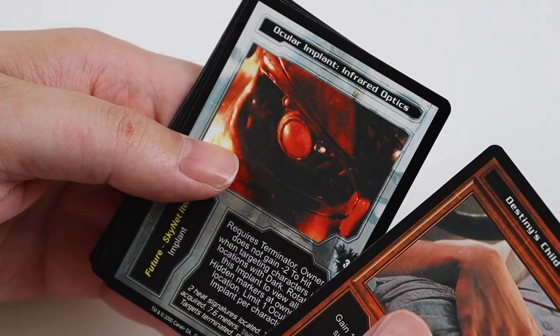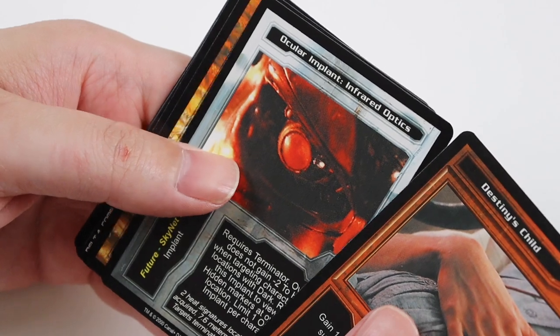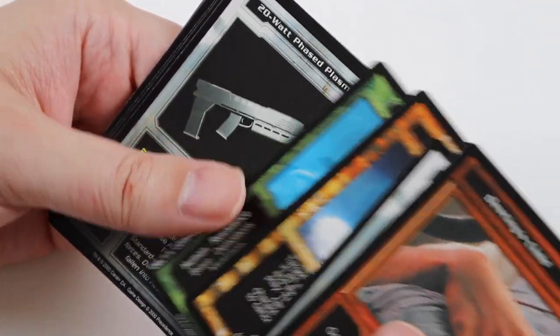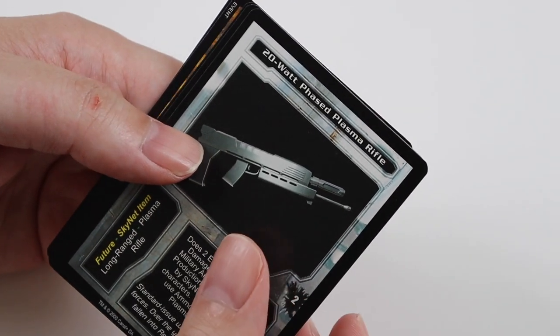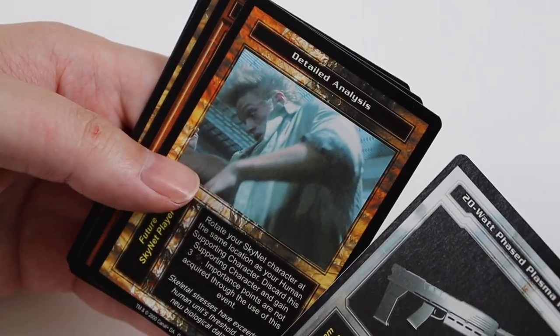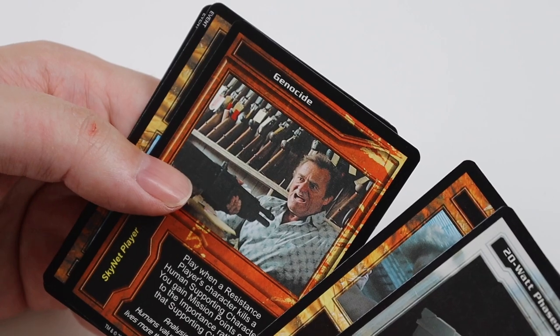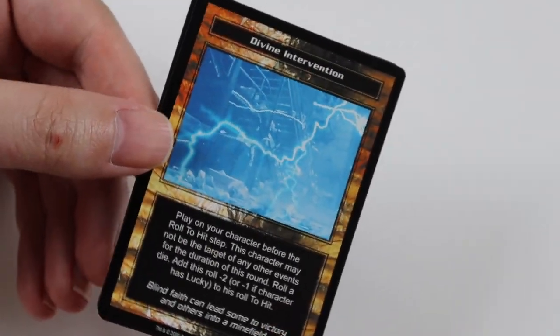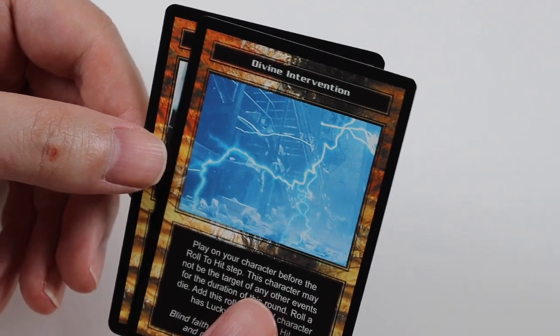We get Destiny's Child, Oxy Implant, Infrared Optics, Defective Ammunition, and Group Sergeant Valdez. Uncommons of 20 Watt Phased Plasma Rifle, Detailed Analysis, and Genocide. And the Rare Card is another swap: Divine Intervention. And a Common of Unit Deployment.